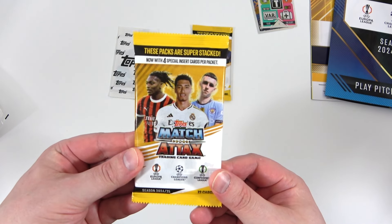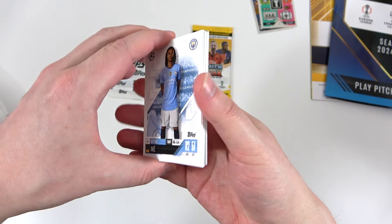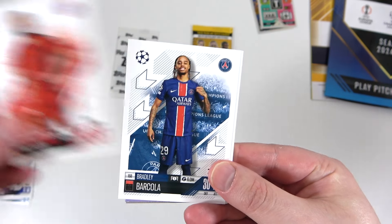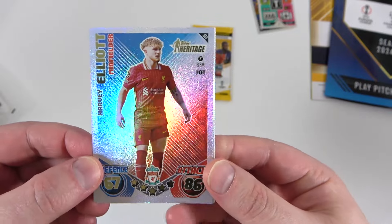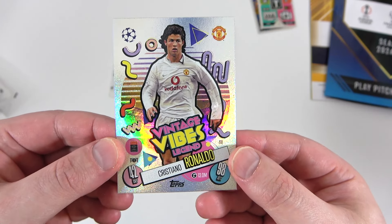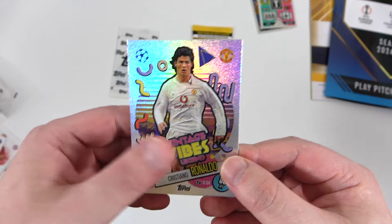Let's take a look at the first regular pack - a full pack, not a first edition pack. Twelve cards in the pack and these are going to cost £3 this season. In my opinion that's a little bit too high, but we'll see if the increase is worth it. We should get four inserts in every pack this season. Ake kicks us off, then Enzo Fernandez, Bakayoko, Yilmaz, Maswari, Bacola, Sule, Trossard, Diego Costa. Heritage Elliott is our first insert - one of the best heritages so far. Then a Man of the Match Signature Style of De Jong, and a Vintage Vibes Ronaldo - that's awesome. We had Messi in the first edition multi-packs and now we have Ronaldo.